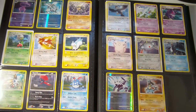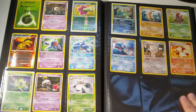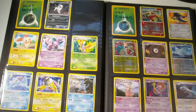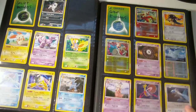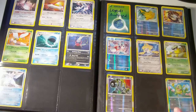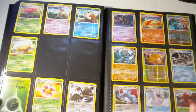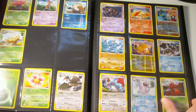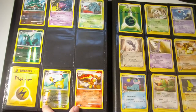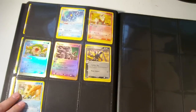The rest of these are also Diamond and Pearl. Mysterious Treasures on these two pages. This whole page is Secret Wonders. Then Great Encounters is over here and following here, also Great Encounters. Legends Awakened on this side and these four. Stormfront is these two and this whole page — I have a lot of Stormfront, apparently. And these two are Platinum. This whole page is EX Sandstorm, yes we're jumping around — it happens. And so are these ones.